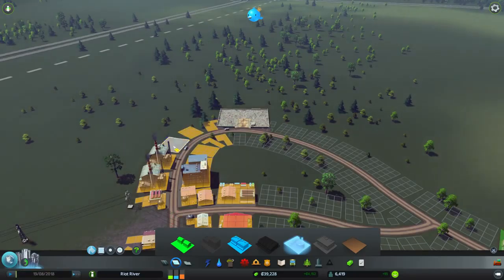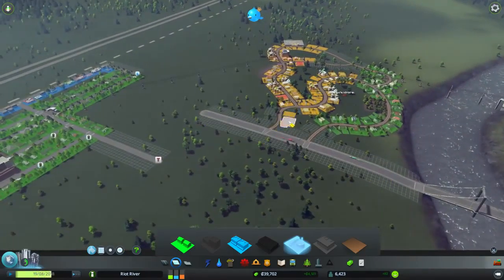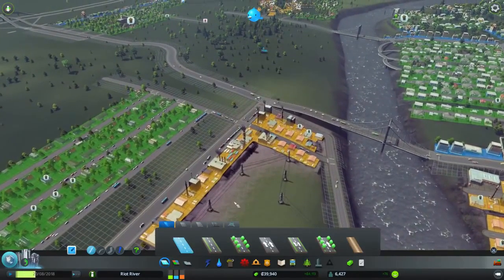More industry there — should help out a little bit. More industry is coming your way. I might add some more around here as well. What we could do is like a little divider here, which gives me a nice little bit more room.